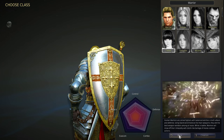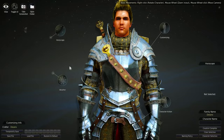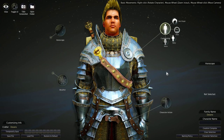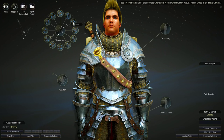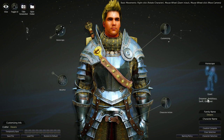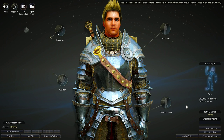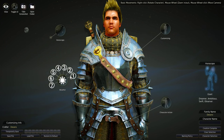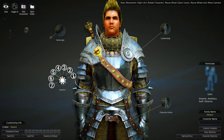We have two buttons: Back, which goes to the character selection screen, and Create. We're going to create this Warrior. There are little circle buttons on screen: Horoscope, Weather, Customize, and Character Action. The Horoscope, as far as I can tell, is completely just flavor text — clicking one gives you a little description. I haven't seen it do anything functionally in the game. Weather lets you see how the character looks in different weather effects, which is pretty neat.